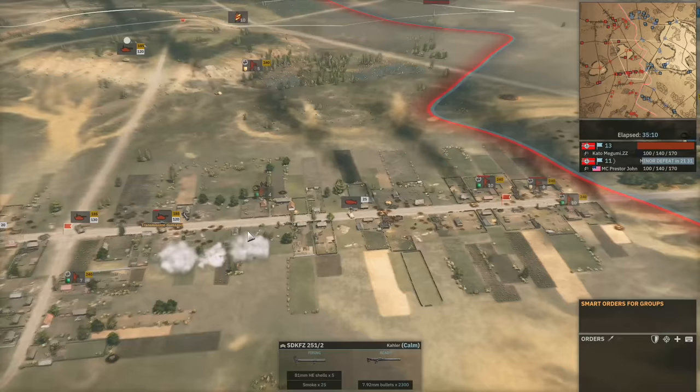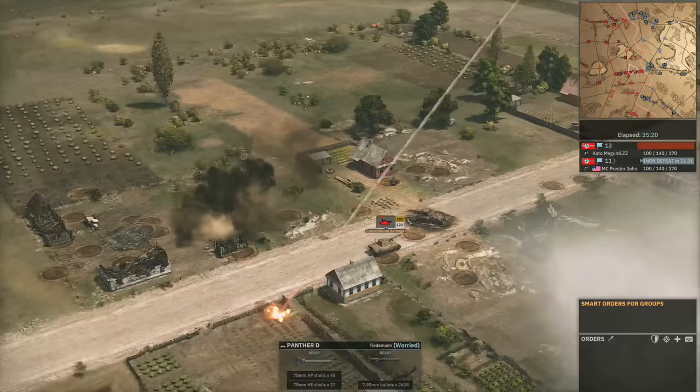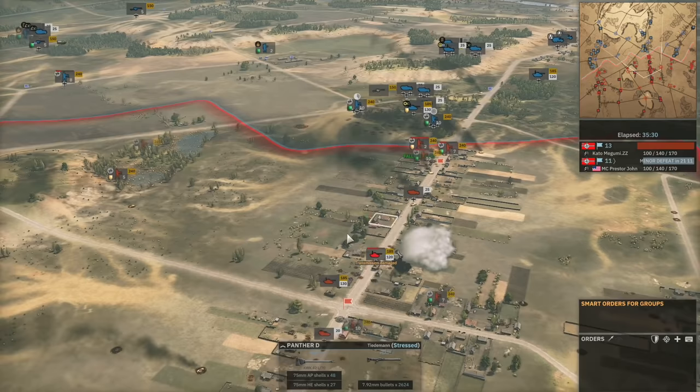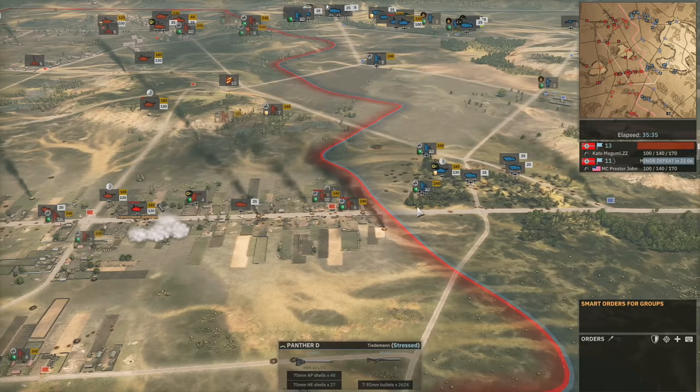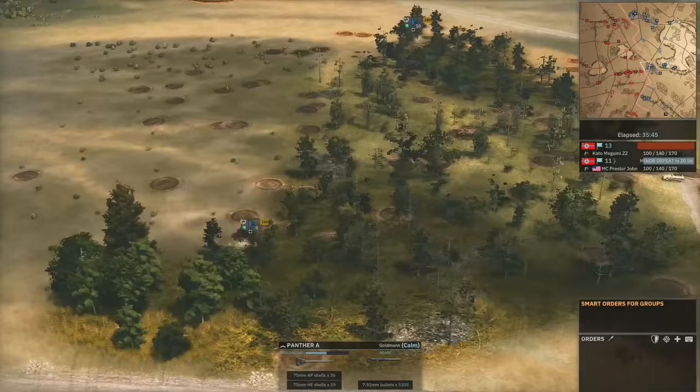The 251-2 is looking for a mortar strike onto the damaged Panther D — this is a trick many of you could learn. If a tank is already damaged, mortar shells can kill it. This is what Presta John is trying to do right now with those last few mortar rounds, trying to land mortar strikes nearby to weaken the tank so either one of his tanks can one-shot it or future mortar strikes can get the kill. And now it's a 2v1: the Panther D on the hill and a Panther further down make short work of the Panther in light cover.